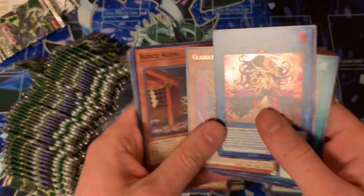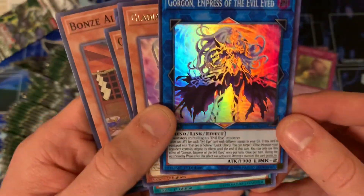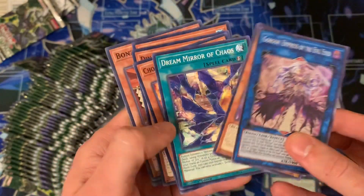Gorgon — Eye of the Empress — the Evil Eye of the Evil Eye archetype — I know that comes as a prismatic, so that looks like pretty cool artwork. And then a Gladiator Beast rare.